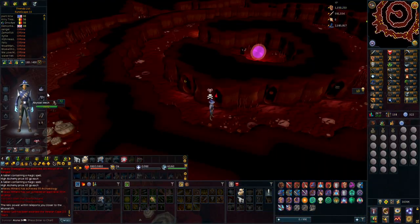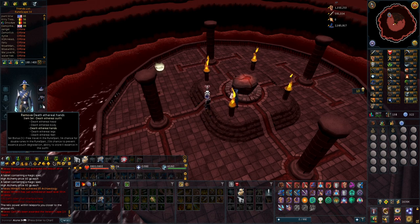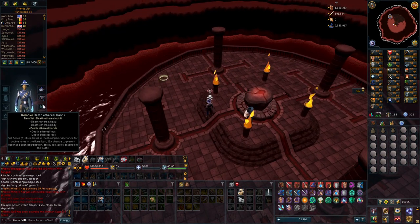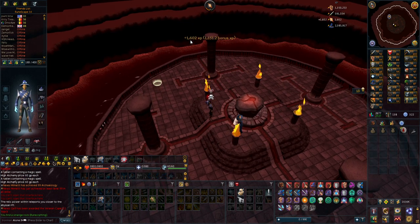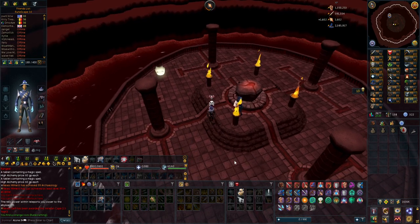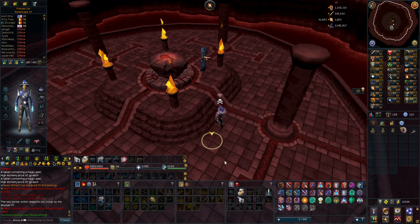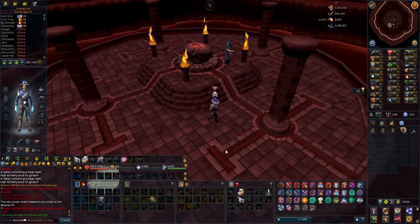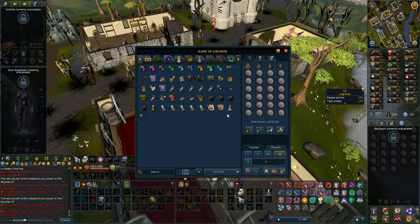I went ahead and bought the full master runecrafted gear for the 5% bonus experience. I don't have the full ethereal outfit anyway so I can't store any runescence in that, so might as well use this. It's about 1.6K in a drop and I don't have a familiar right now that can carry essences for me - I should probably get one before this grind. There's no difference in what runes I make for the chance of getting magical thread, it's just how many pure essence I use.